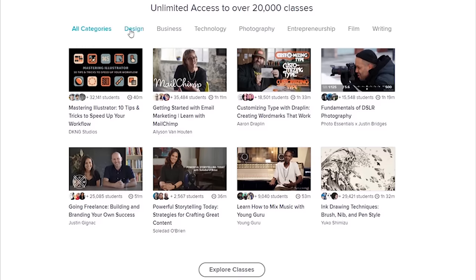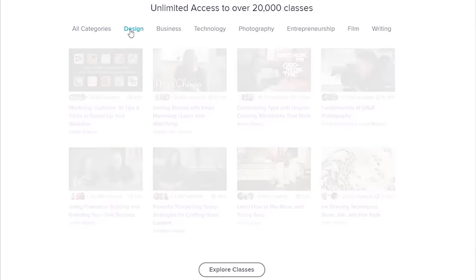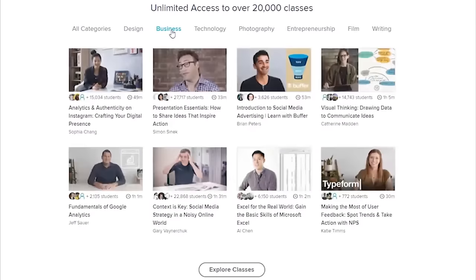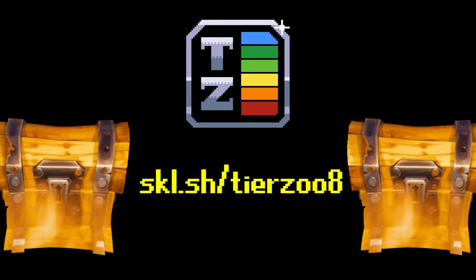Skillshare is an online learning community with over 20,000 classes in design, business, technology, and more. Premium membership gives you unlimited access to high-quality courses on must-know topics, so you can improve your skills, unlock new opportunities, and do the work you love. Join the millions of students already learning on Skillshare today with a special offer just for my subscribers: get two months of Skillshare for free. Go to skl.sh/tierzoo8, or use the link in the description.